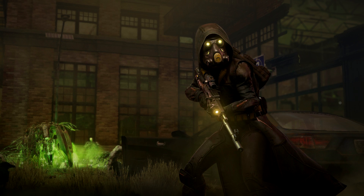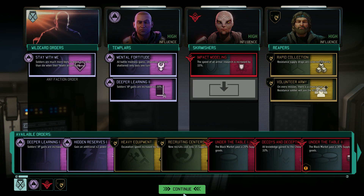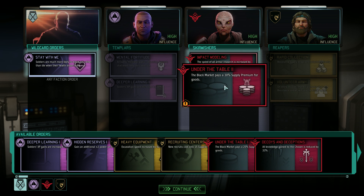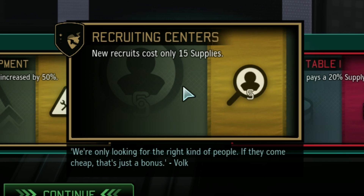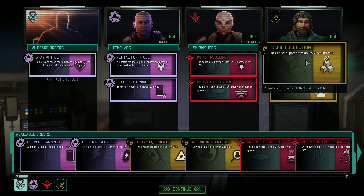Hey everyone, I've got a bit of a different video here today. I've been a bit unwell lately so I haven't been able to put together a challenge run. I hope you like this one all the same and I'll have a challenge run out soon. So today I'm going to rank all the Reaper resistance orders in XCOM 2 into a tier list. Resistance orders are the cards you can deploy at each council drop — they can provide a wide range of abilities, some of which are really awesome and others not so much. And if people enjoy this video I'll do follow-up ones on the Skirmishers and Templars as well.